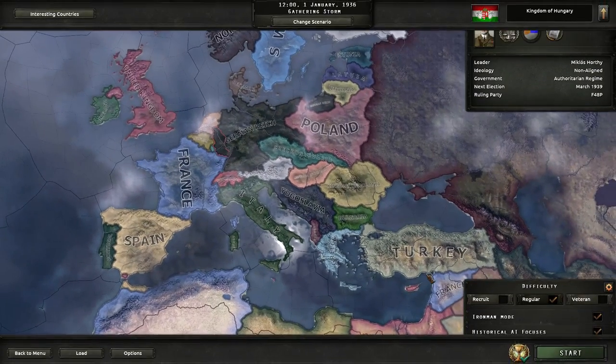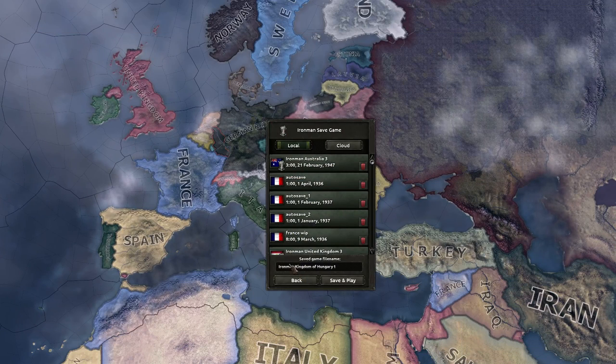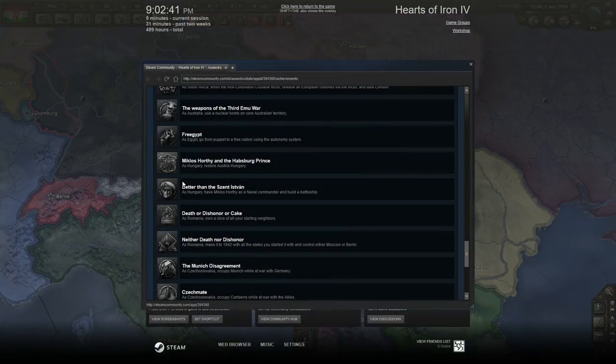We're going to be playing as the Kingdom of Hungary. Let's select this, make sure Ironman mode is turned on. The first achievement we're going for is 'Better than the St. Stephen' — as Hungary, have Miklas Horthy as a naval commander and build a battleship. That sounds pretty easy.